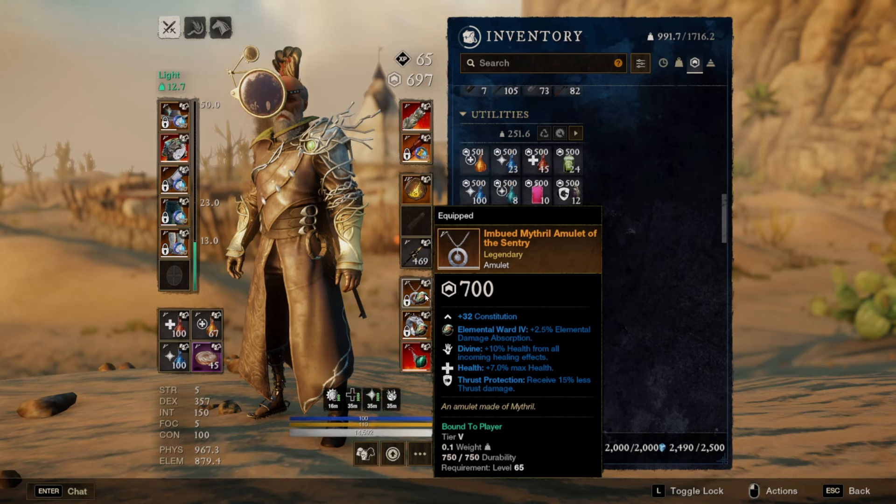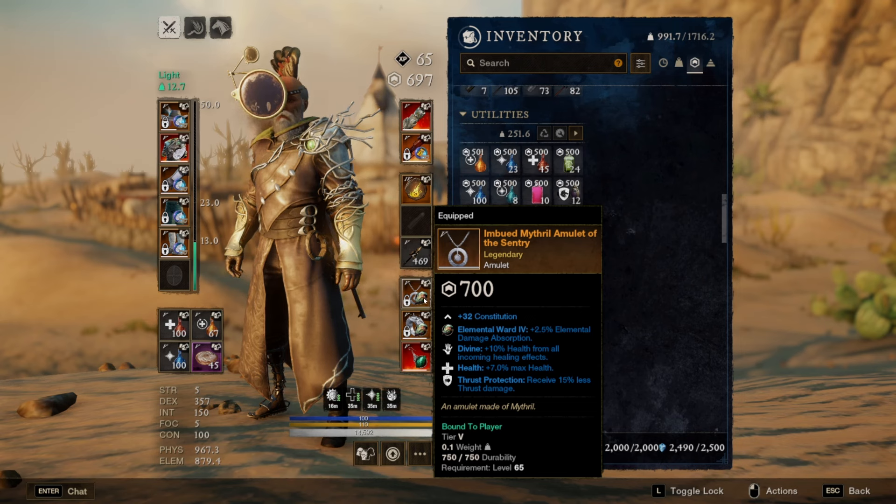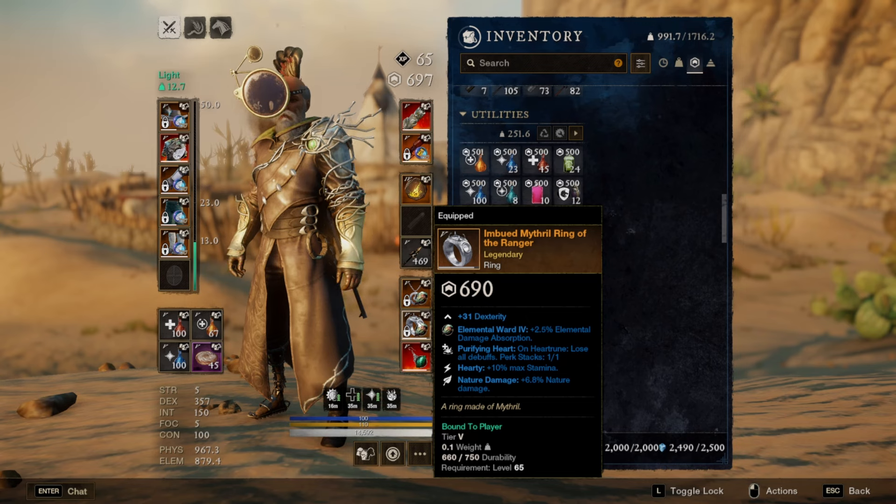For jewelry I'm still rocking the same amulet with health, divine, thrust, and protection. If you don't have this one, the tango vine I believe is the named item you'd be looking to craft. For my ring I have hearty, nature damage, and purifying heart as the third perk — you can definitely change that around. Purifying heart can be really good depending on your build, because if you get your heart rune back fairly quickly it lets you shed all debuffs and potentially survive certain situations.